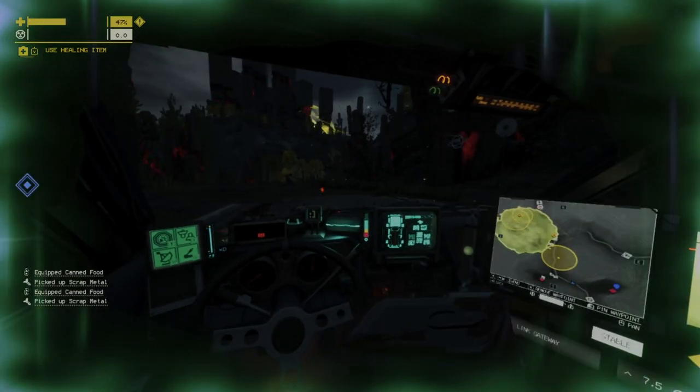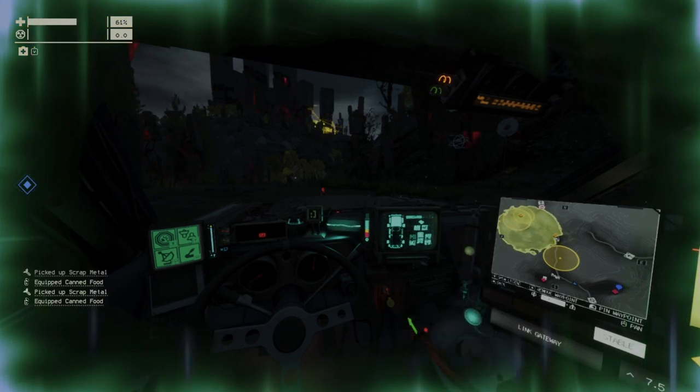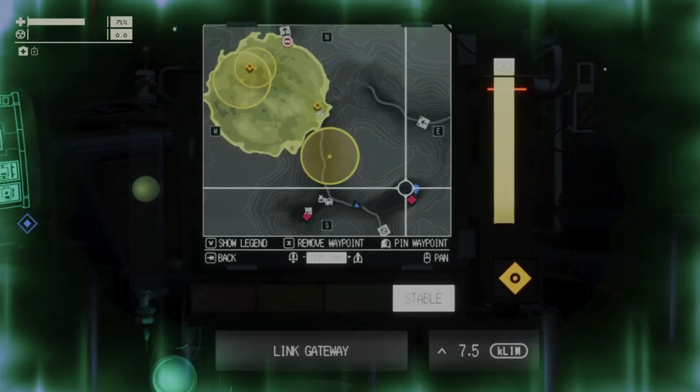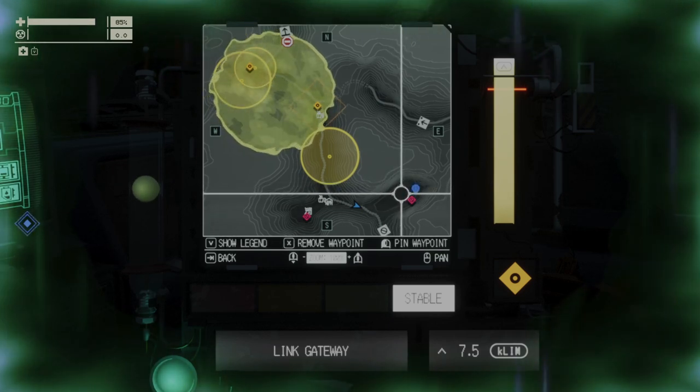And now there's an anomaly storm, but it's on the other side of the map, so I don't care too much about that. Where is it going? It's going towards here, but that's okay.